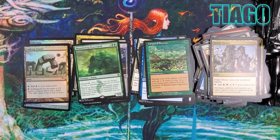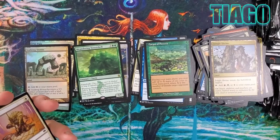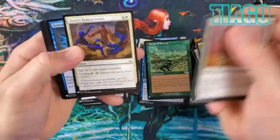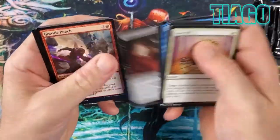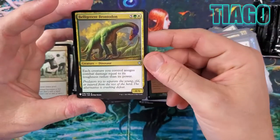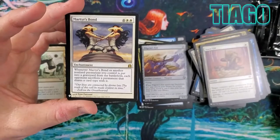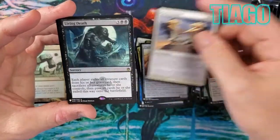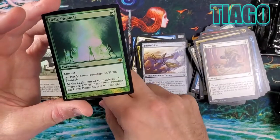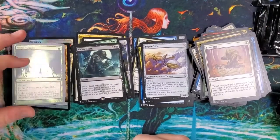I'm sure Tiago was looking for Mana Crypt. Counting the packs — six each. It feels like it's already been ten packs because he's done so well. Belligerent Brontodon, big old dinosaur. Martyr's Bond is a pretty nice card. Living Death is a great card too, though it's been reprinted to death and is only a few dollars now. Helix Pinnacle — a really super fun card you put in a big mana deck, trying to get 100 counters on it. If you get all the counters, you win the game.